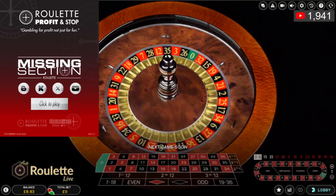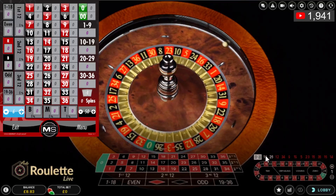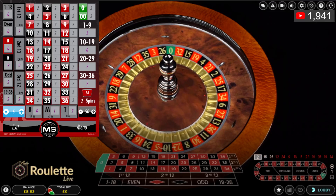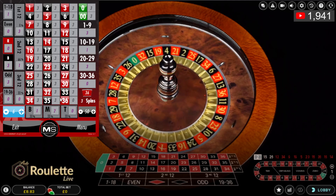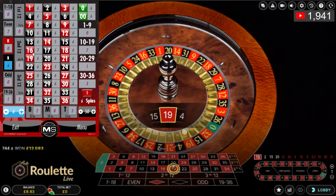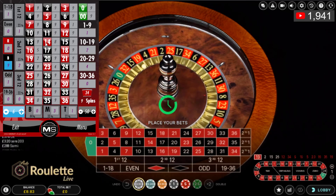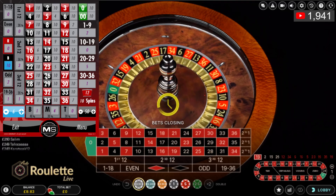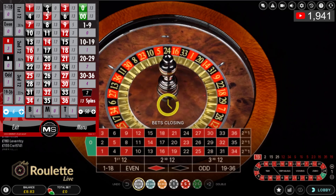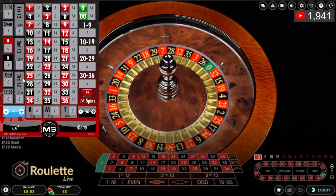I'll bring you back to the sheet once I've achieved more than 30 pence profit. Click to play, input the numbers from right to left into the tool, and then I'll make some money. Keep your target small, achievable, and make it as easy as possible for yourself.